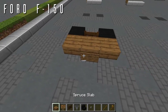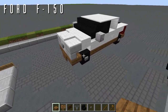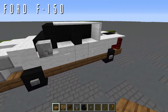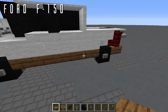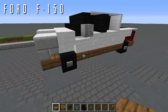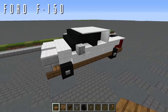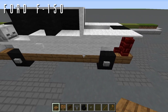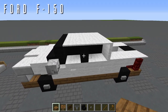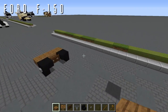Before continuing, a quick note on the color of the build: for the purposes of the tutorial we're building this as a blank car, all in wool, including a brown trim design by Worelis. Not all cars are white, so feel free to use whatever color configuration you like. It's just painted blank here for the tutorial. Also add a spruce sign in front of the center block of the bumper.